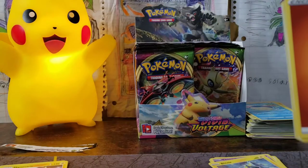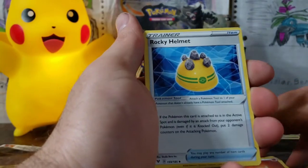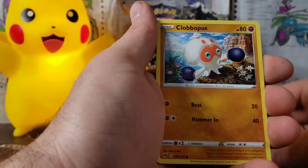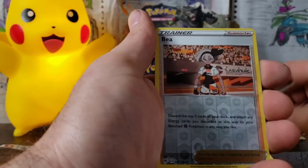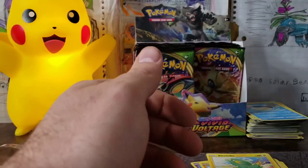We've got our Fighting Energy, Rocky Helmet, Alistair, Mienfoo, Drilbur, Wailmer, Cottonee, Clobbopus, Electrike, Beartic, and an Exeggutor. Nothing there.